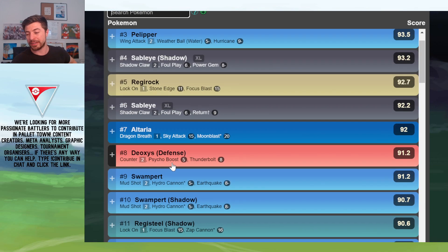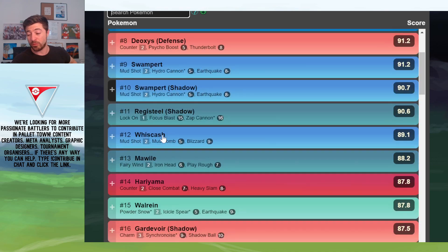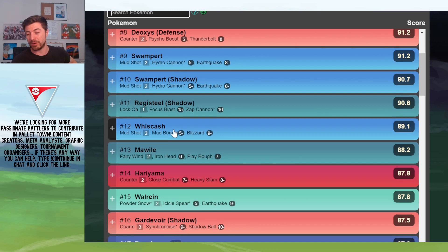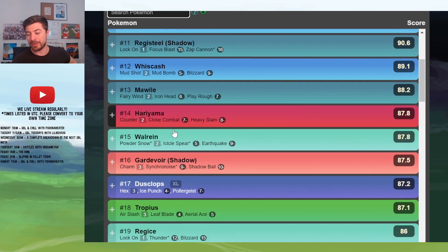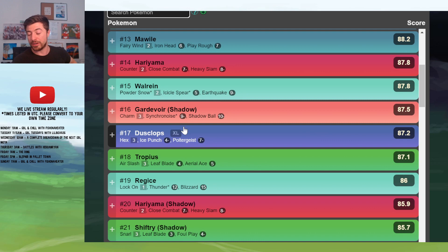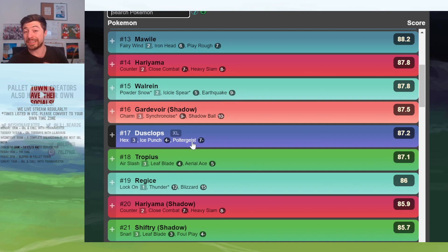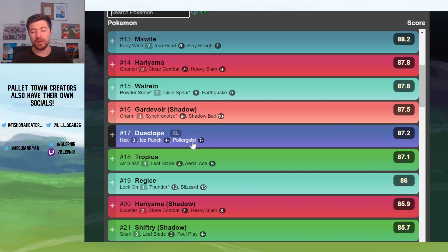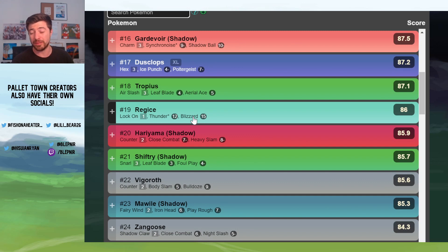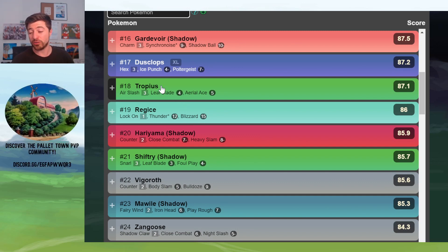After that, you've got some spicier picks. You've got things like Regirock. You've got Whiscash — the only benefit of Whiscash over Swampert is that it's got the Blizzard for the Altaria and the Pelipper. Mawile with Play Rough can hit both the Sableye and the Medicham. You've got Dusclops with the new Poltergeist — it can hit back at a Sableye, though it will lose pretty comfortably in a late-game situation. Sableye will obviously beat a Medicham and a Deoxys very, very hard. You've got Tropius.